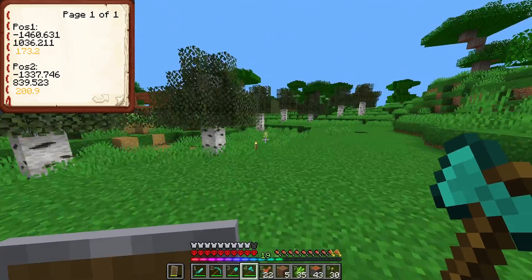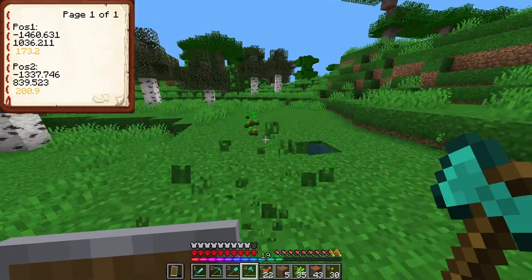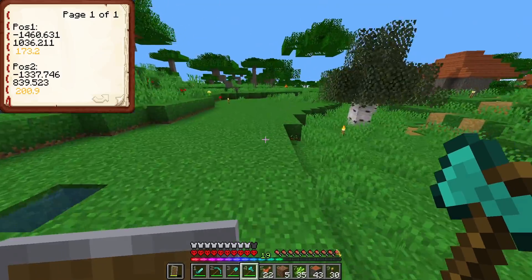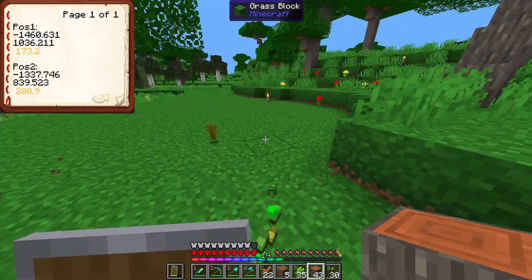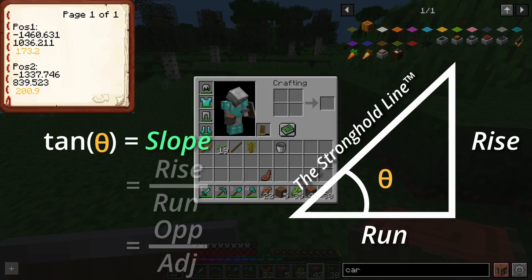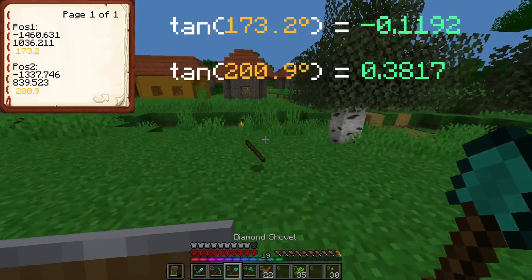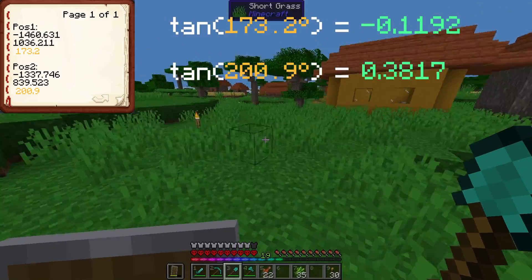Okay, now don't panic — we're going to use a tiny bit of trig, okay? You're going to get through this. You don't have to understand it, but just know that when you take the tangent of the augmented angle, you get the slope of the stronghold line. So we just take the tangent using degrees, and now we have the slope of our line.